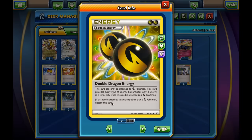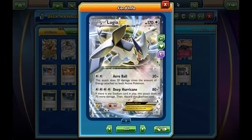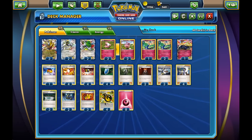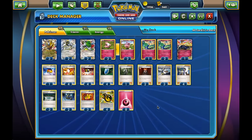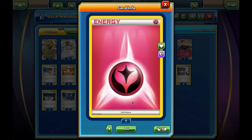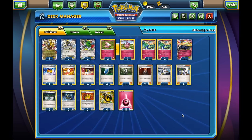As far as energy goes, we have four Double Dragon Energy — really, really important. But if we lose all the Dragon Energy, we might still be able to attack with Lugia or Xerneas EX. Against Aegislash EX, we can use Lugia EX to deal damage, and Lugia trades really nicely with it since Aegislash needs a lot of energy. We have eight Fairy Energy — I really think this deck needs a lot of energy to get going. That's my list; let's see how it works.